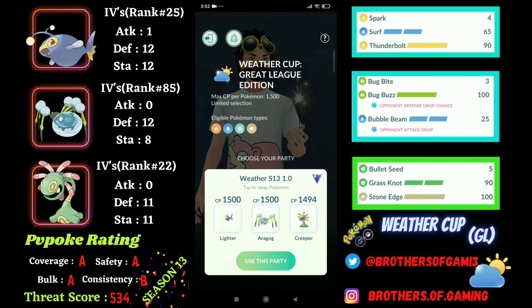Cradily is very, very bulky in this meta as well, with a very spammy moveset of Bullet Seed, Grass Knot, and Stone Edge, which is a huge nuke move. Stone Edge nukes ice, fire, and maybe flying type as well in this meta. And it has great coverage with Grass Knot for water types, so it has a really cool moveset to handle all the typings in the meta that hit for super effective damage.